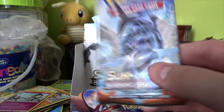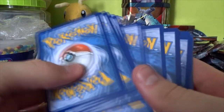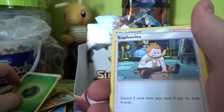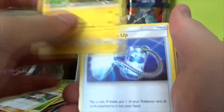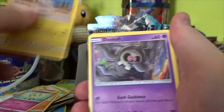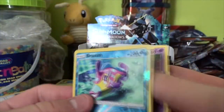We have a Tapu Fini pack up now. This has been a really good box, I'm not going to lie — we've had some really great pulls from it. We have a Grass Energy, Sophocles, Electabuzz, Super Scoop Up, Rhyhorn, Riolu, Cutiefly, Tynamo, Duskull, Dapping Duskull, Bruxish, a Reverse Whimsicott which is a Reverse Rare, and a Skull of Feet Regular Rare.